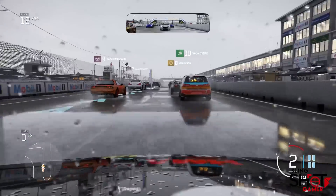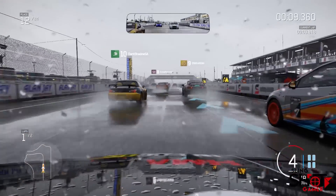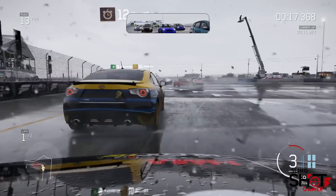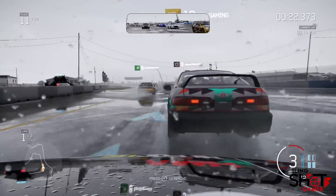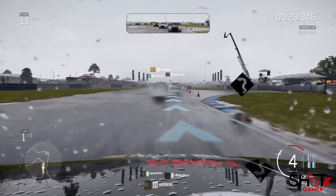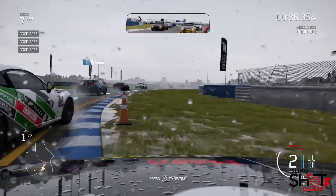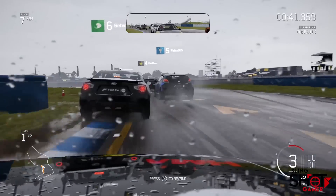Rain is Forza 6's biggest drawcard, and the effect itself is amazing — gorgeous. It would have been nice if the wet weather was able to arrive and break up dynamically as it does in Forza Horizon 2, because it would add some tactical spice to the racing. But visually and physically it's extremely impressive. The streaking droplets on the windscreen, which slosh under the wipers and trace left or right with the cornering forces, are a big step up from Forza Horizon 2 — far closer to the likes of Drive Club.